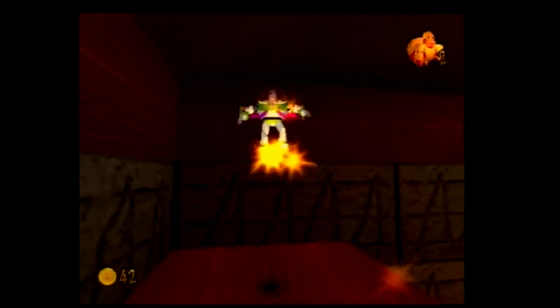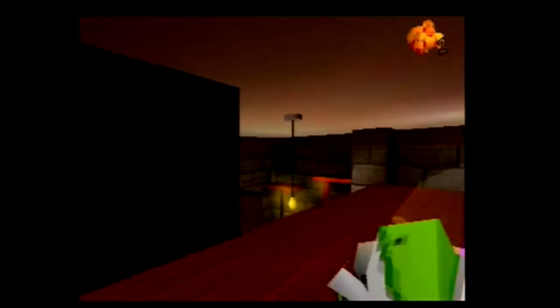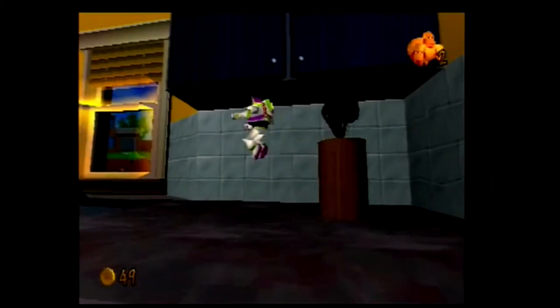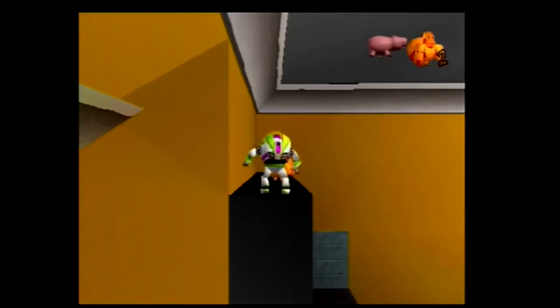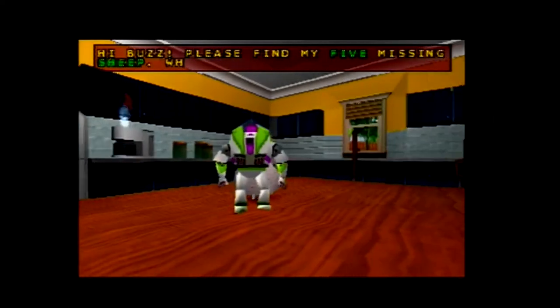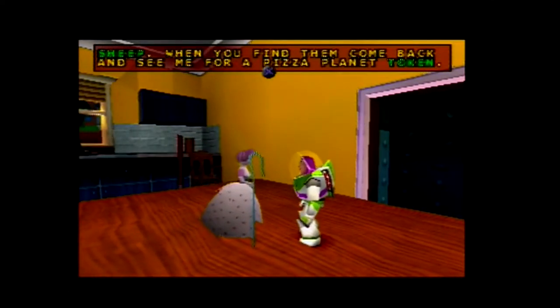Whenever you pick up a token you're given the choice to leave the level. Me being a dumb 7-year-old would do that with every token and then get annoyed when I didn't have enough to continue the game. Out of the basement and into the kitchen, I climb up onto the side and work my way along to the fridge. I use that to get on top of these cupboards and find another sheep. Bo Peep's on the table in here too — she lets me know there's 5 missing sheep in total. That's another constant across the levels: someone who has lost 5 of something and will give me a token for finding them. Now I have enough coins to give Ham for the second token of this level.